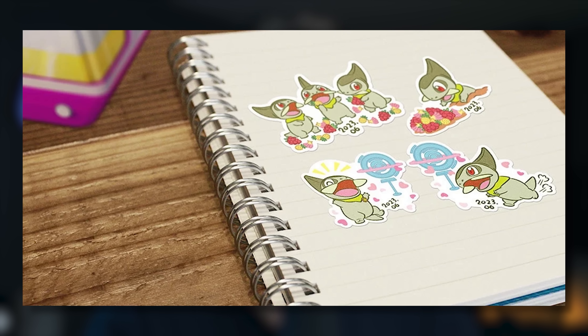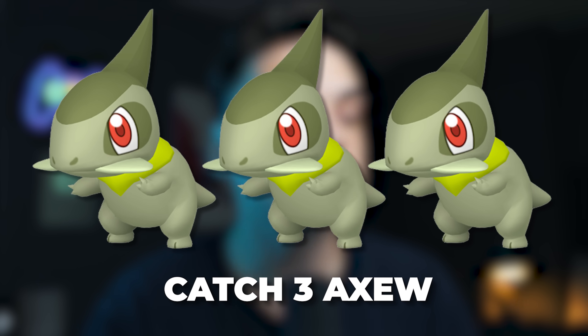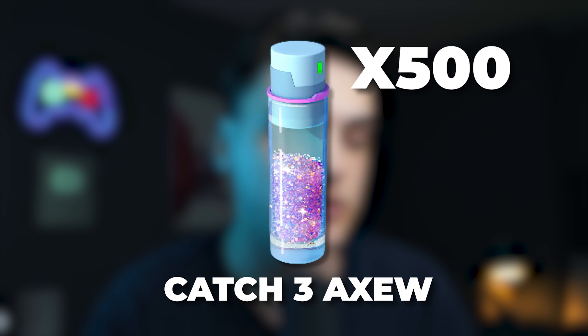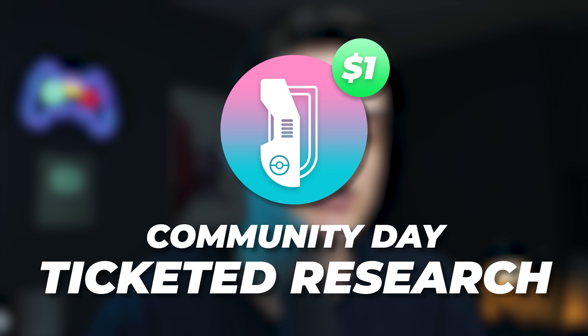There'll be exclusive stickers from spinning Pokéstops, opening gifts, and purchasing them. Field research tasks include catch 3 Axews for an Axew encounter, 5 great balls, 2 ultra balls, 2 Pinap berries, or 500 stardust. Finally, a $1 special research story called Keeping Sharp is a four-page research that gets you extra Axew encounters and other items — usually worth more than $1 in value.